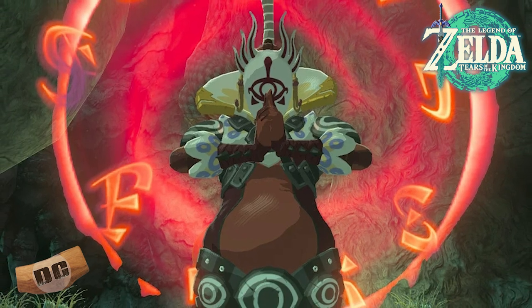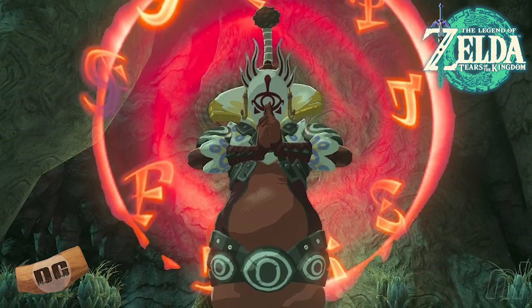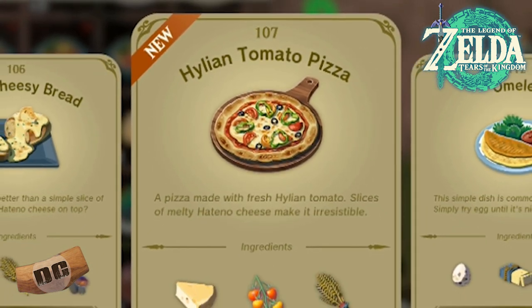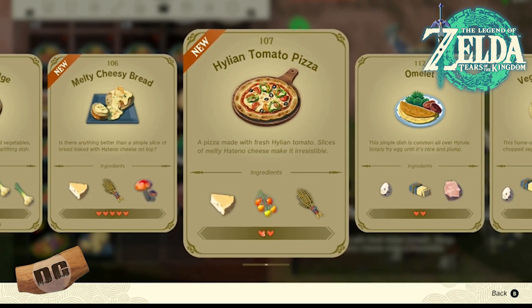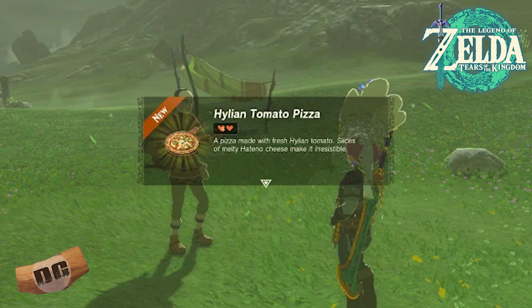Number three, my third favorite discovery of the game so far, has been the fact that you can make pizza. Pizza has been added to the recipes of things Link can cook in Hyrule. I think the ingredients you need are tomatoes, wheat, and cheese, and maybe something else that I'm forgetting. But man, is it ever satisfying to see Link eat a pizza. It's so cool.